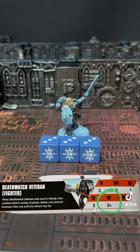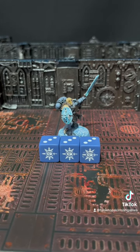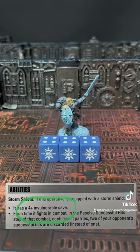Each time a shooting attack is made against him, he can choose to use his normal save or his invulnerable save. The invulnerable save is used like a normal save, except it cannot be modified by any AP rules.